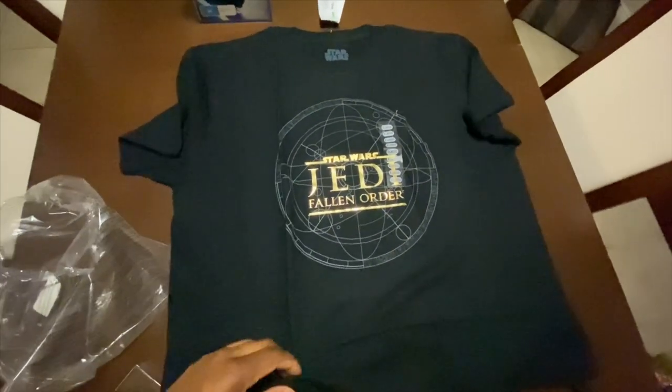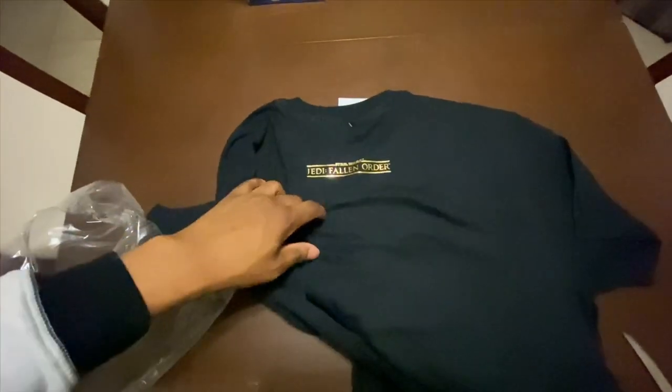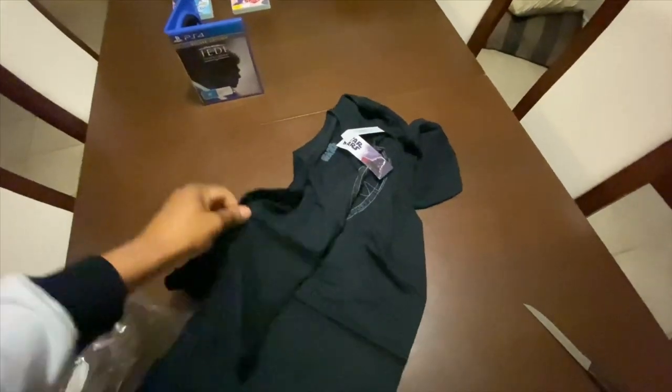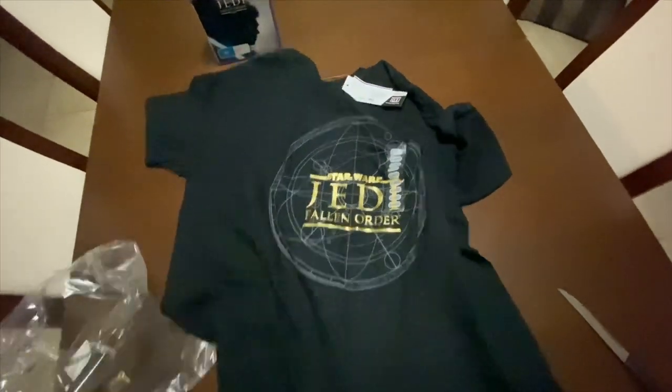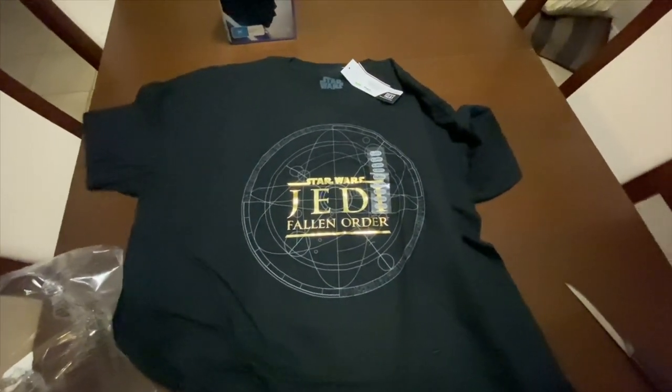Really nice and plain black with gold detailing in the middle of the shirt. At the back it also says Jedi Fallen Order. This t-shirt costs 20 Australian dollars on its own, but it comes free with the Deluxe Edition. Let me know what you guys think in the comments below.